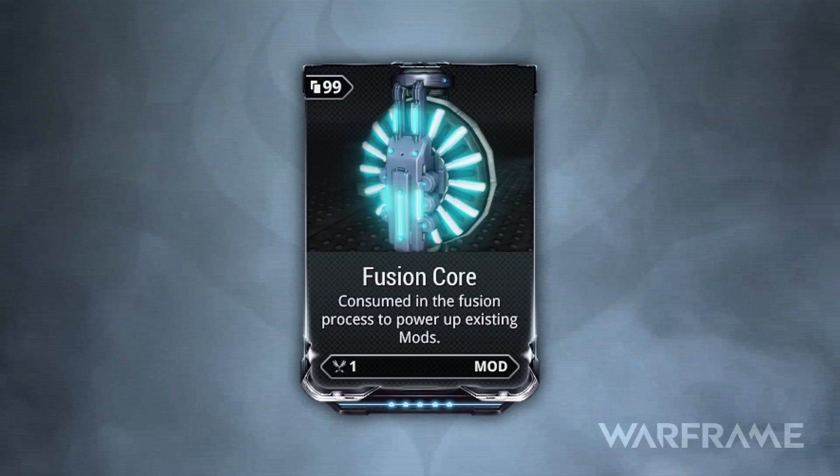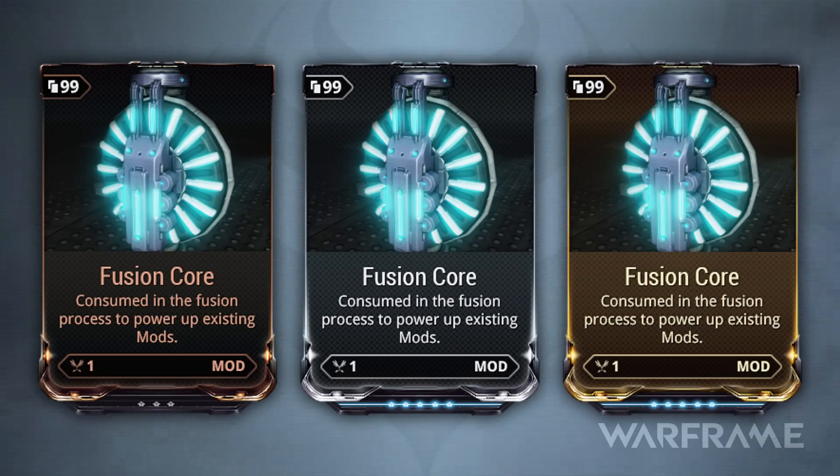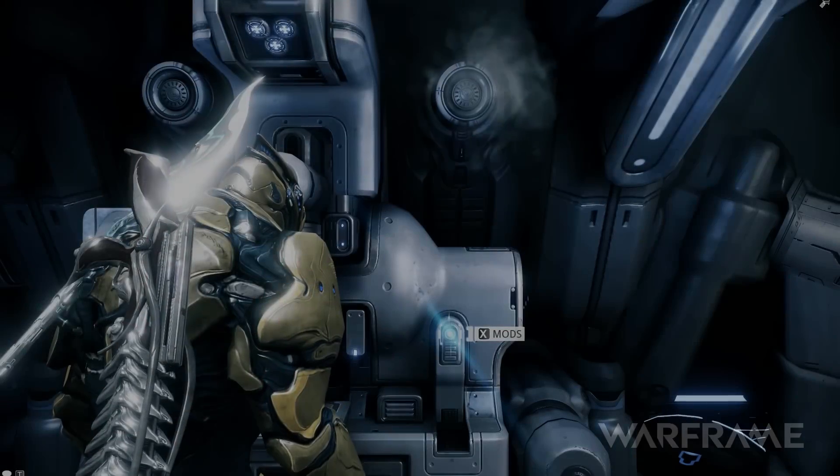Like the modules, Fusion Cores are found in three forms: Common, Uncommon, and Rare, and also vary in rank. Let's try upgrading a module.